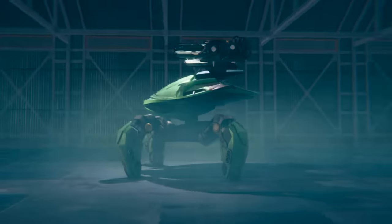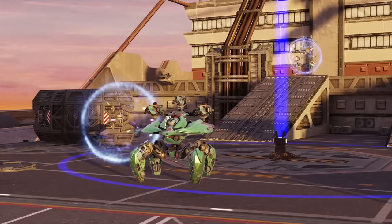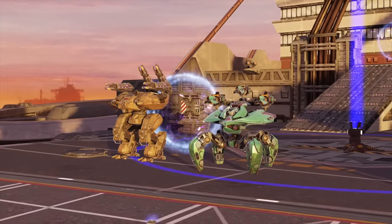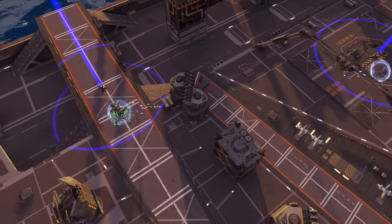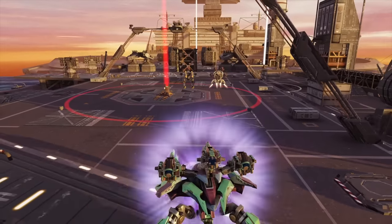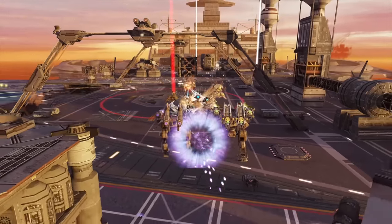Once you start thinking with teleports, the entire map becomes a canvas for your shenanigans. You can give your mates a quick ride from a spawn point, hold two beacons at once, or even teleport your whole team behind the enemy for a sneaky surprise.